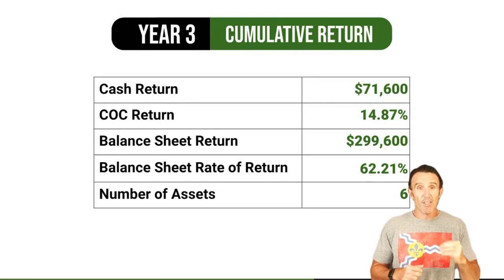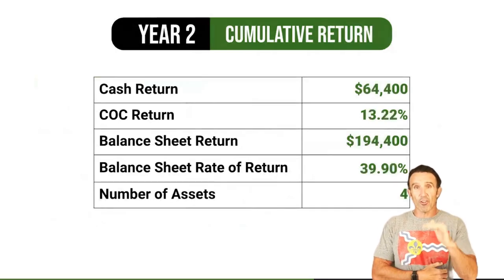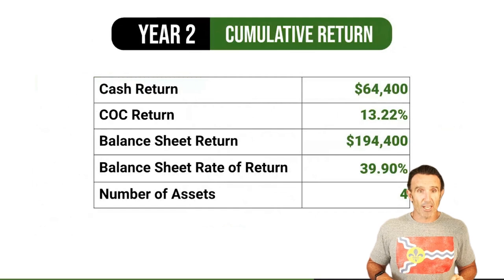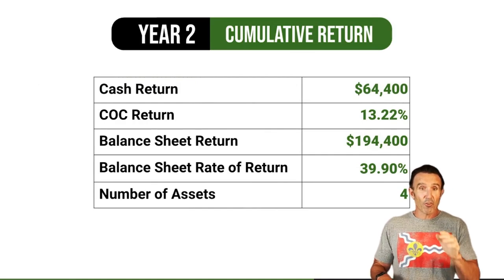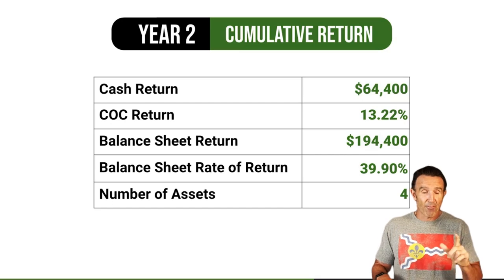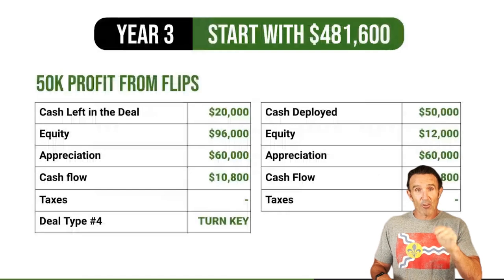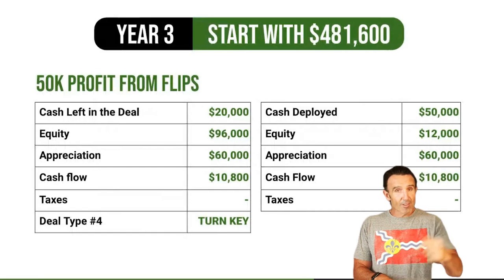Your Year 2 balance sheet return — cash return plus all forced equity plus all appreciation — brings you to roughly $300K in total gains. That's a 40% return on that initial half-million-dollar investment after two years, and you now have four assets with $480K still in cash and your balance sheet continuing to grow.